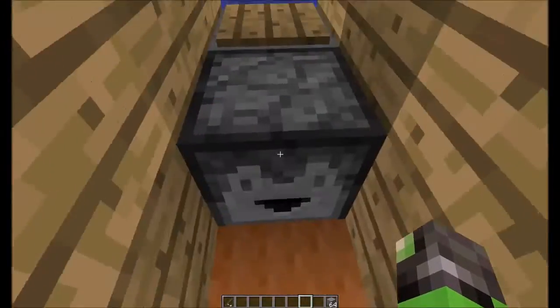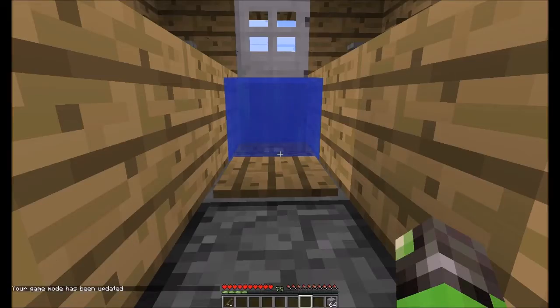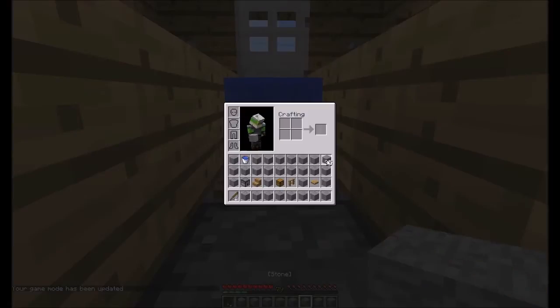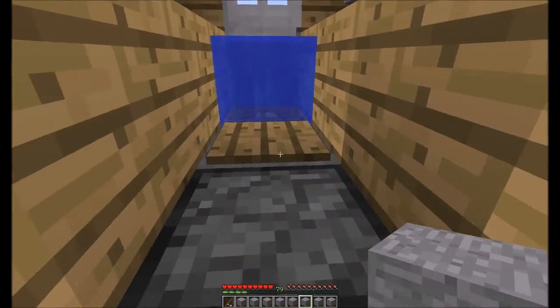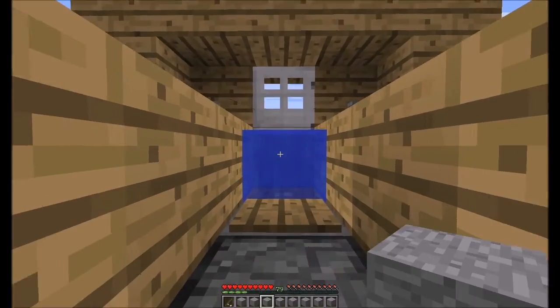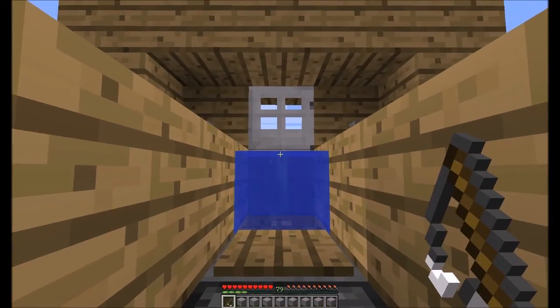Now, in order to make it so your inventory doesn't get full, go ahead and change your game mode back. Take any kind of block you want and fill your entire inventory with it. That way, when you catch something it'll drop here, or up here, and then that'll suck it down and send it to your loot chest.